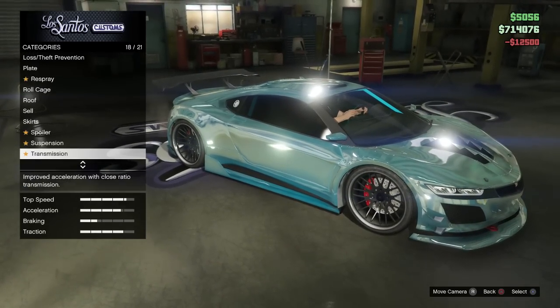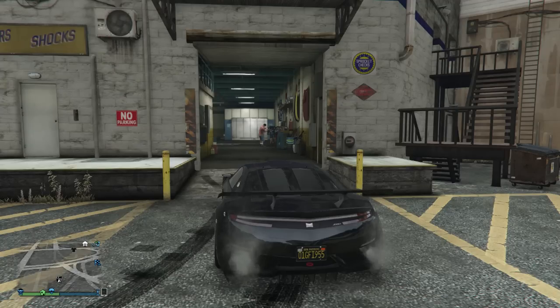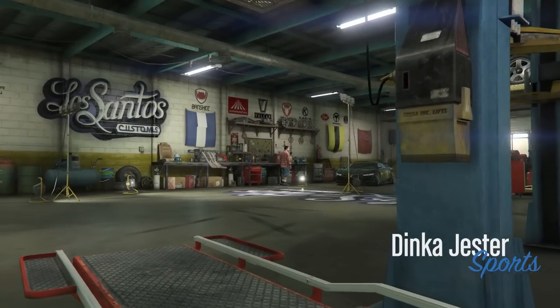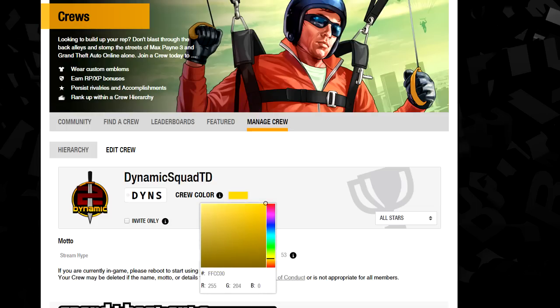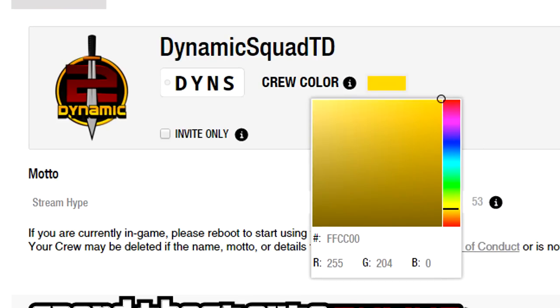We're going to start with what is dubbed as the secret gold paint job. To do this, you need to alter your crew color so that you can place it on top of the chrome color. If you don't know how to set crew colors, simply log into your Social Club, go down to your crew, then go to Manage Crew, Edit Crew, and you should be able to see your crew color directly next to your crew logo.